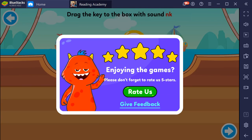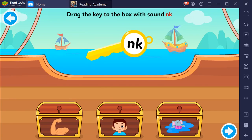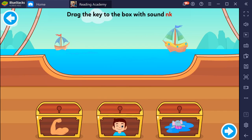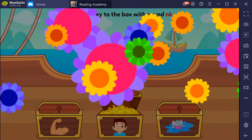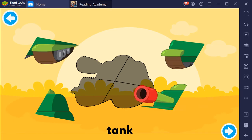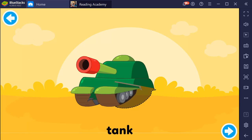Drag the key to the box with sound NK. Strong, Wink, Swim. Wink. Amazing! Complete the puzzle. Tank.